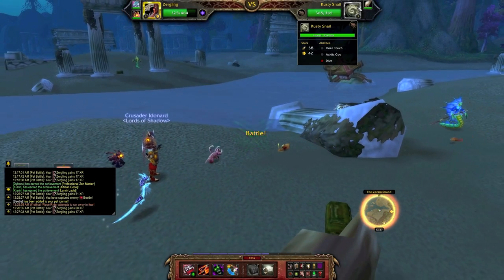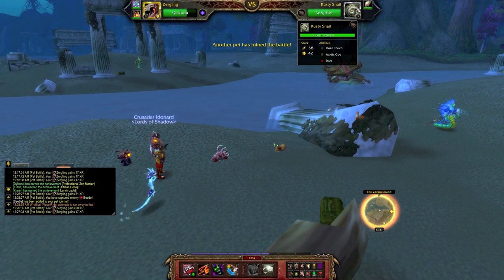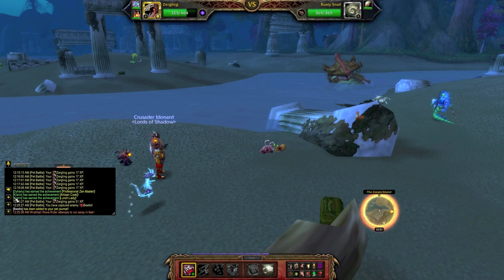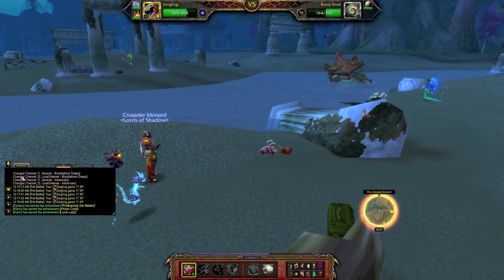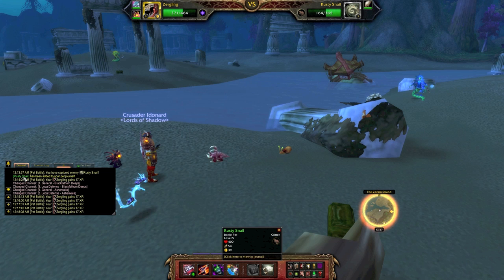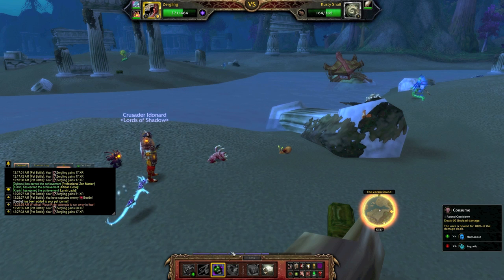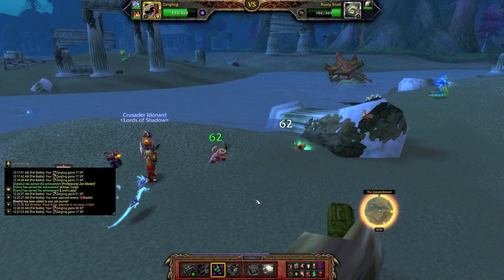Hey guys, welcome back to Gotta Collect Them All. Today we are after the Rusty Snail. To get one of these you're going to have to go to Ishenvale — they are found in the west of Ishenvale, which is kind of near the ocean area, and they are kind of hard to find.